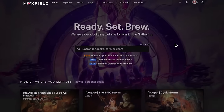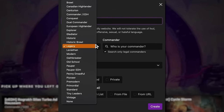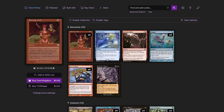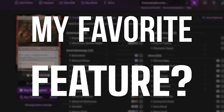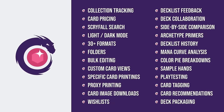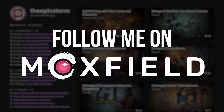Moxfield.com is the easiest way to build a Magic deck online. They support over 30 formats including Legacy and many other Eternal formats. There are many options to view decks — text view, individual cards, mana value, and card price. There's also light mode and dark mode. My personal favorite feature is card tags, so you can sort cards by function. Moxfield supports collection tracking, Scryfall search, deckless feedback, and so much more. Follow me on Moxfield.com to stay updated on all of my decks.